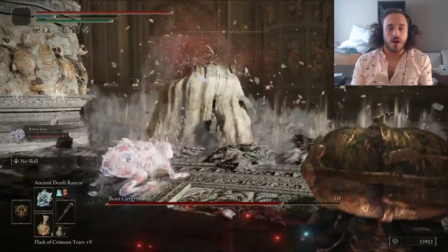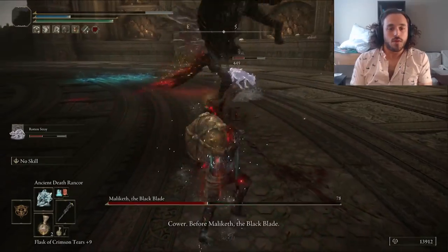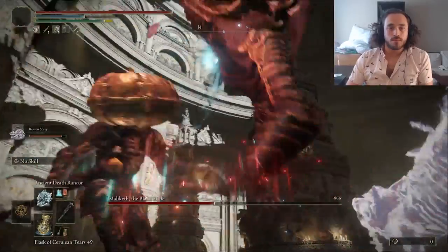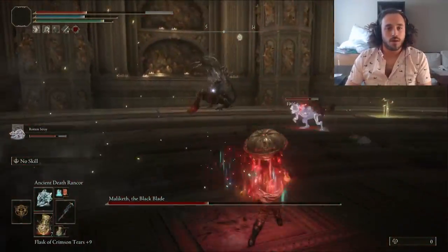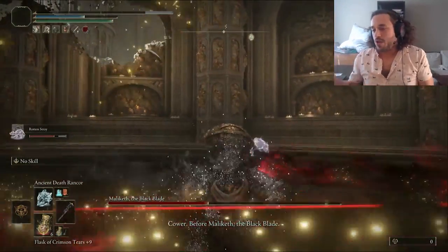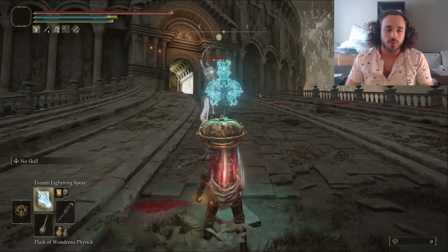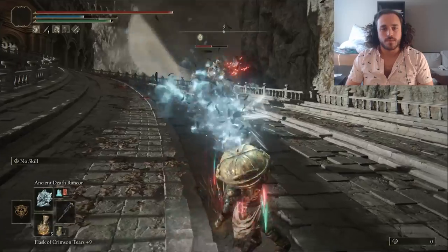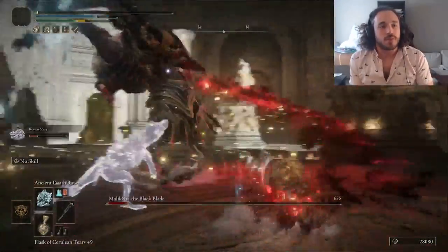Next attempt: same strategy, get the dog out, spam the Rancor, get the rot, and Phase 2 begins. Phase 2 is just pretty brutal — this is where spellcasters start to fall apart. Up to the Godskin Duo, most bosses aren't going to rush you down so aggressively, so you can just run away and spam. Maliketh is the first boss to either rush you down or spam you back. Quitting out to despawn the Tree Sentinel is getting annoying, and Maliketh isn't as free as I thought he would be, so let's just handle it — spam the Rancor and run away. He's on a horse and not as good at closing distance as the beast. Back at it with the beast, spam that Rancor, get to Phase 2 again, and dive.